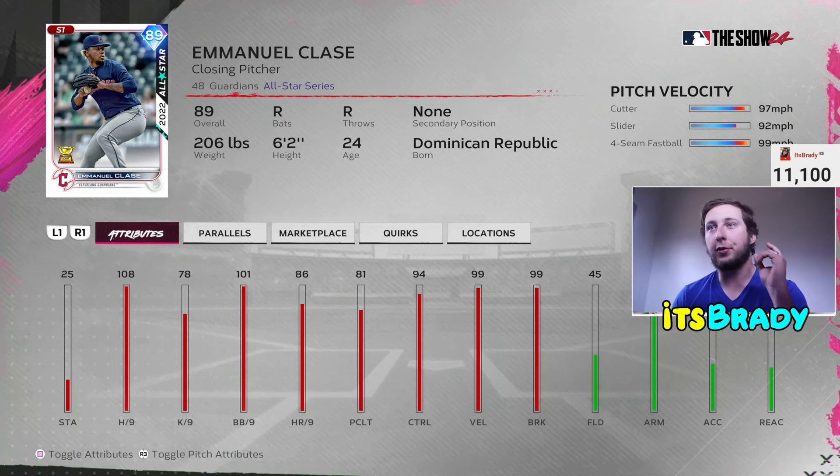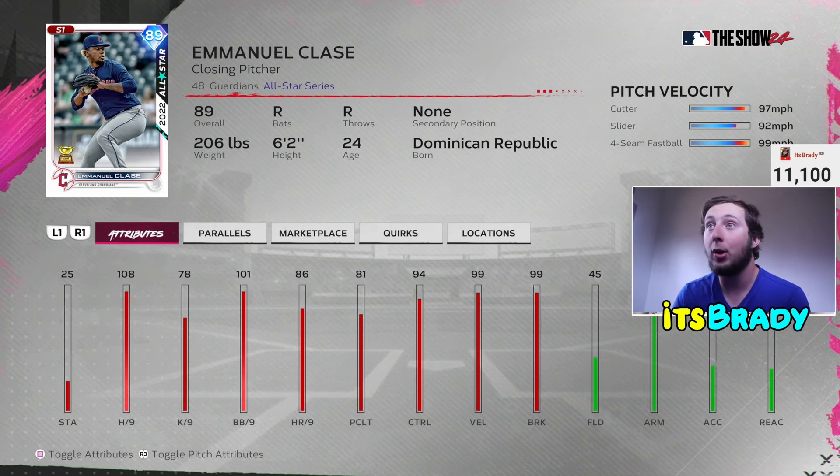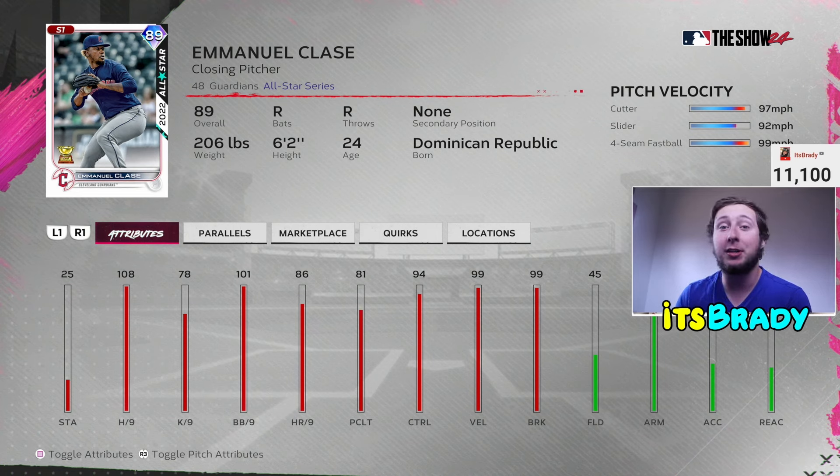At the number five spot we have our first team affinity card from the AL Central. He is disgusting — outlier cutter at 102 miles an hour. He has 108 hits per nine, and his pitching clutch is a little bit low, but I haven't seen him do anything bad so far. He's on my squad and whenever I start ranked, he's going to be my closer. He's going to be one of the best bullpen guys out there. Get him by doing the AL Central team affinity.